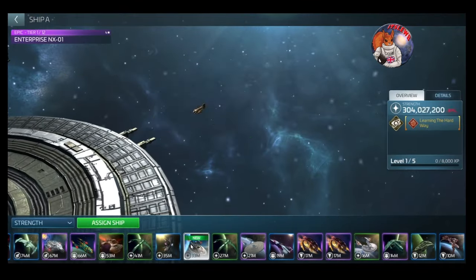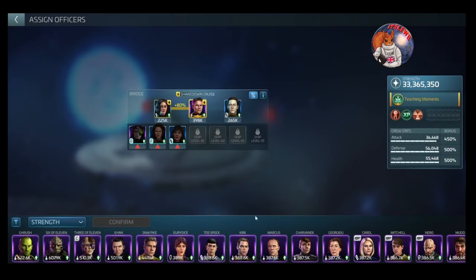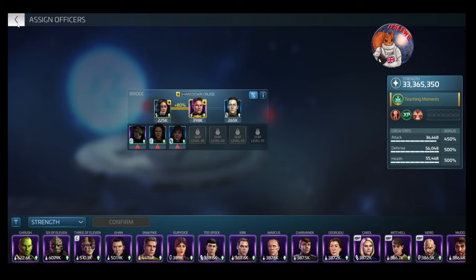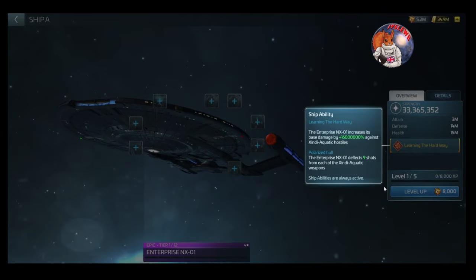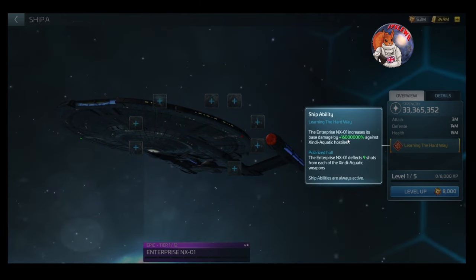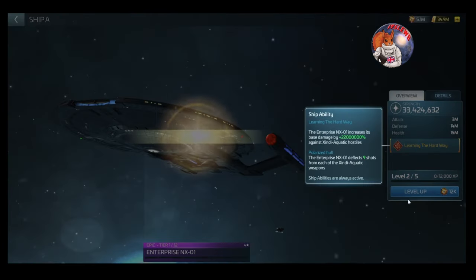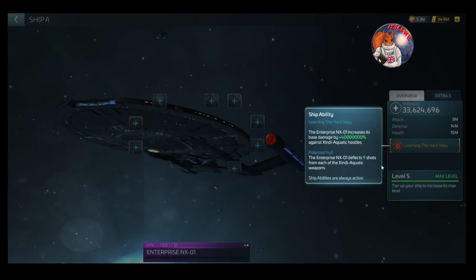Every new ship comes out of the dock at 33.5 million. I haven't got any officer slots yet so let's level the beauty up. Leveling the ship increases the ability — our damage against aquatic hostiles. You can see we start at a measly 16 million percent increased damage, and it goes up every single level. We've gone from 16 million at level one up to 40 million at level five, tier one.